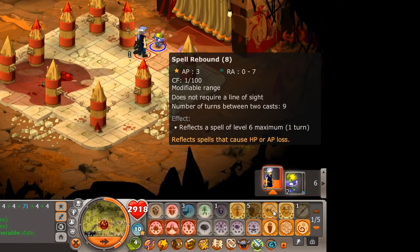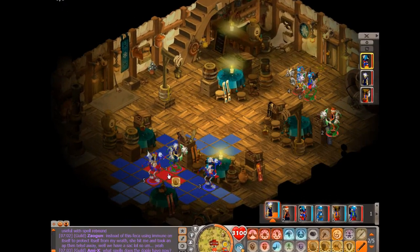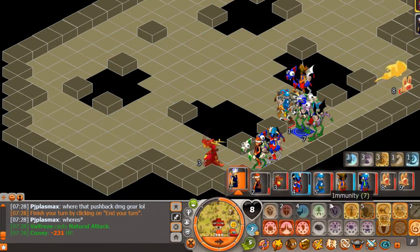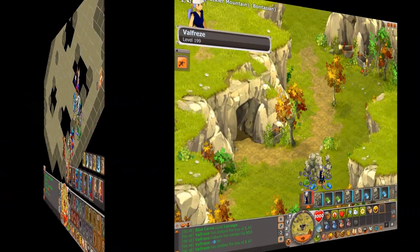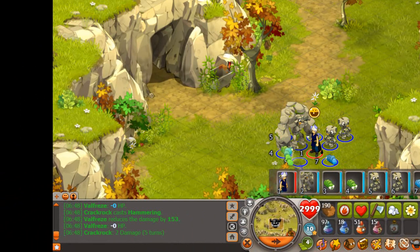Spell Rebound reflects all damage and AP drain targeted at your turn. Fraction shares damage received between your allies. The biggest advantage over other classes is the ability to reduce most, if not all, damage dealt by enemies. The strength of FECA armors depends on the character's level, so the higher the level, the stronger the armor.